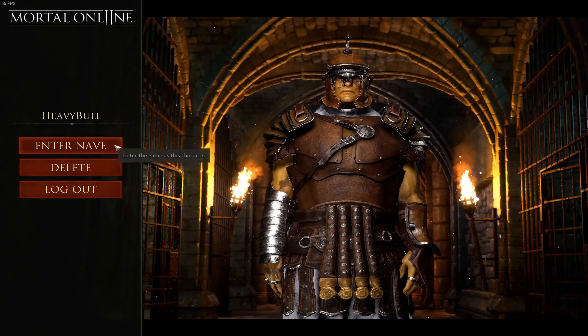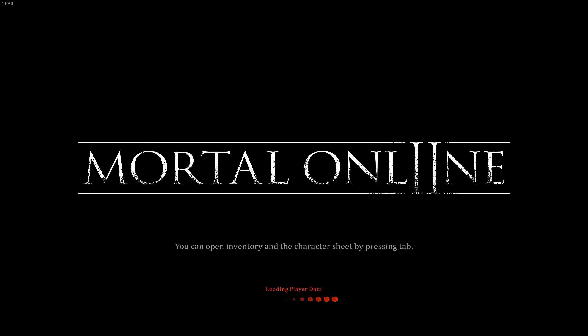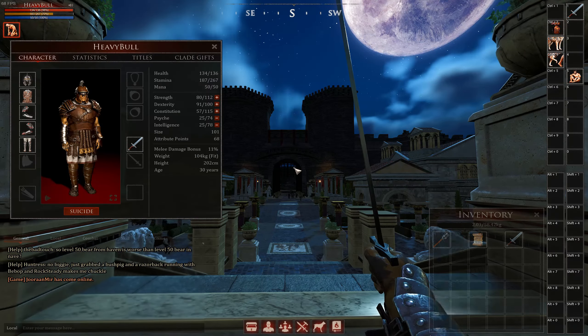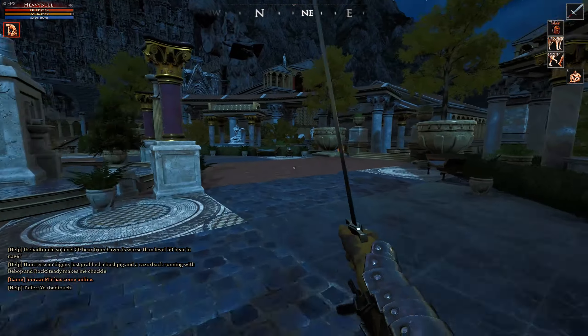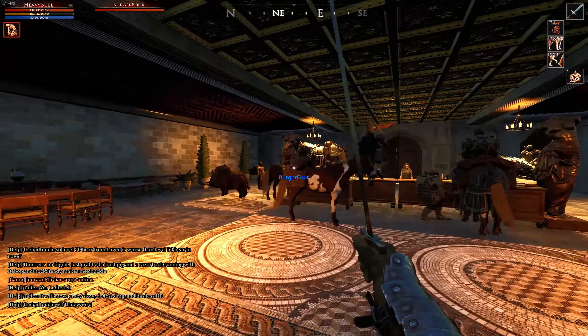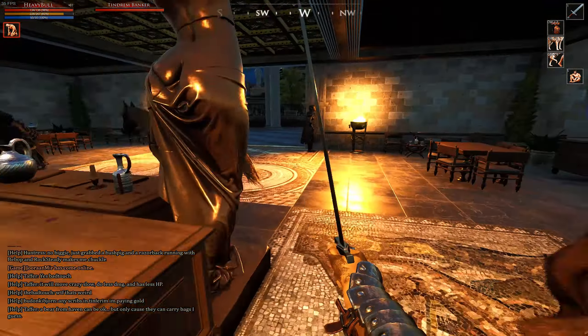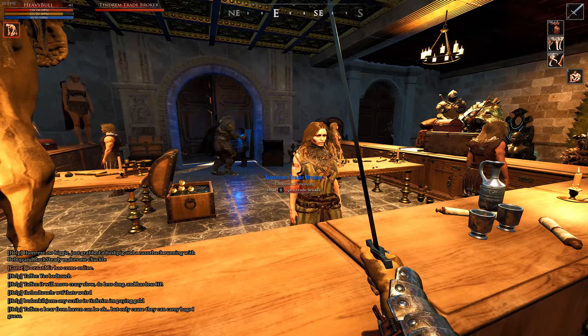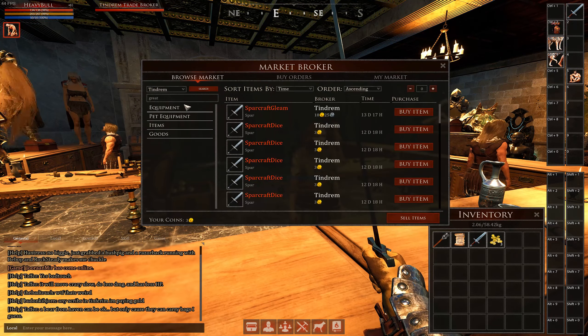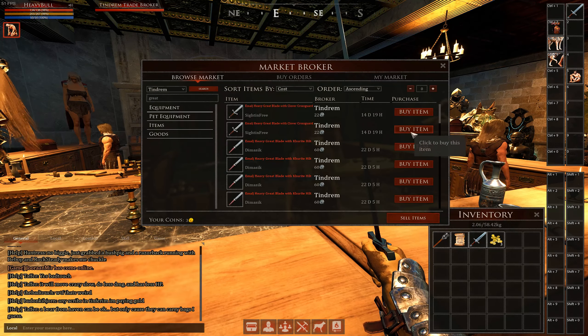Sometimes the game will crash here, but now all you need to do is log in again and enter the world with your character. You should now be in the starting city of your choice with a full set of basic armor and a basic weapon. Run to the bank and you should see your three gold right there. Now you're in the main game world and from here you're able to do whatever you'd like, whether meeting up with a friend or doing anything else. I'd recommend buying a decent weapon first and then doing anything you'd like from there.